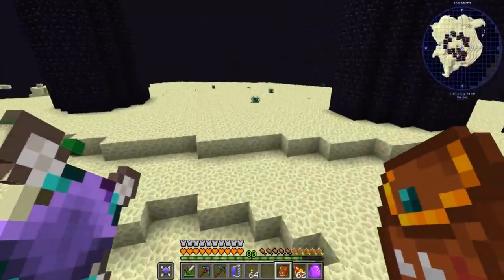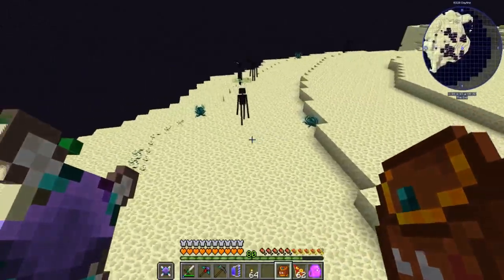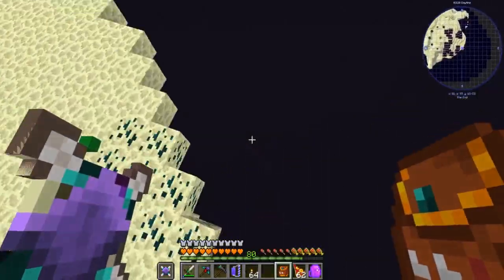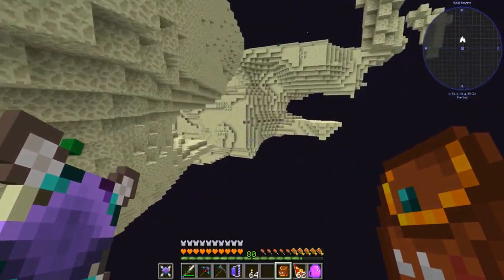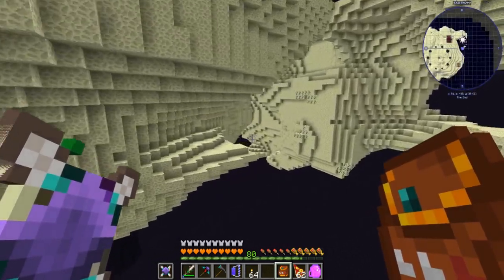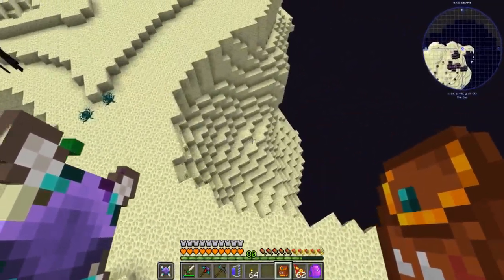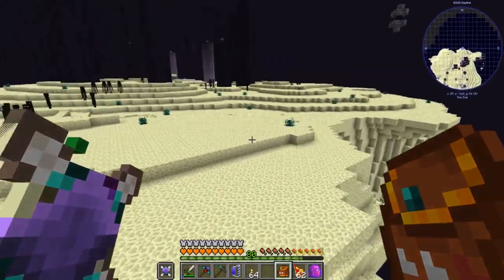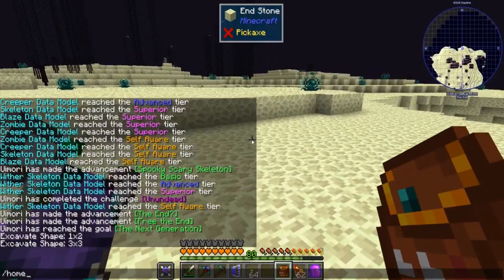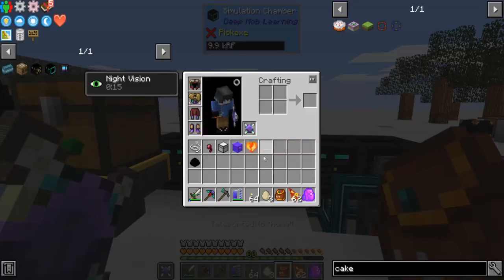Let's take a quick look at the surface. Is draconium dust here, or do we have to get it elsewhere? I don't see any, so I guess we'll get that somewhere else — usually there's a lot of it around here. There you go — there's a quick look into deep mob learning and killing the Ender Dragon.